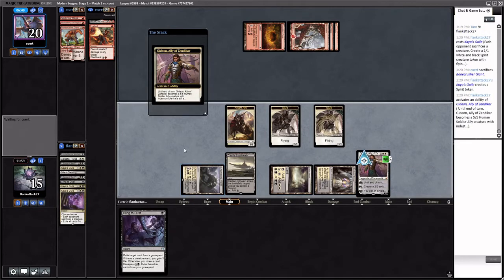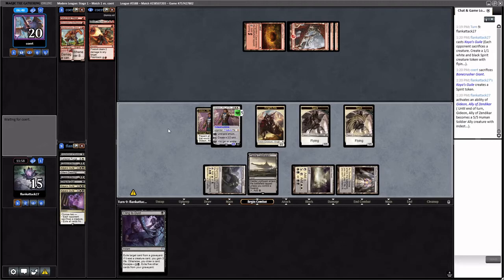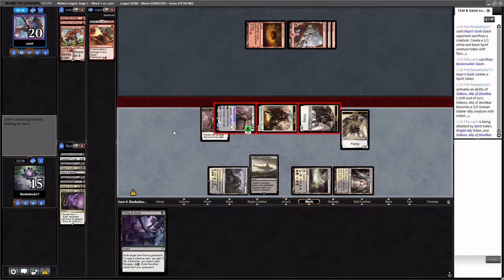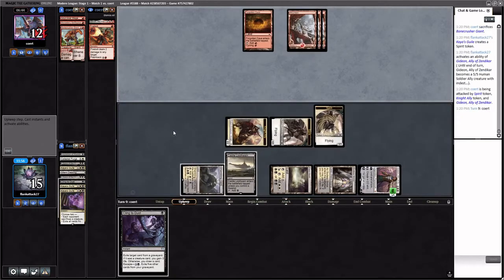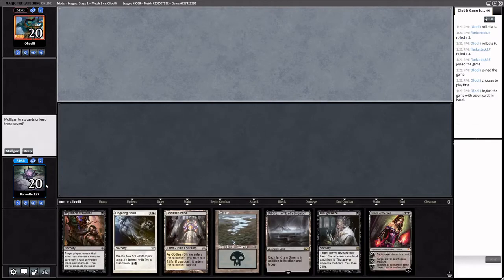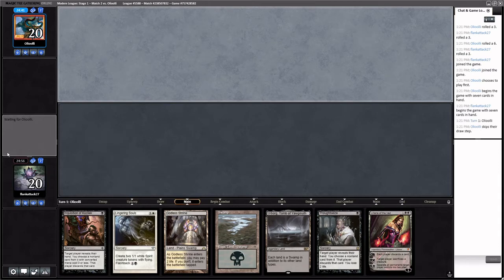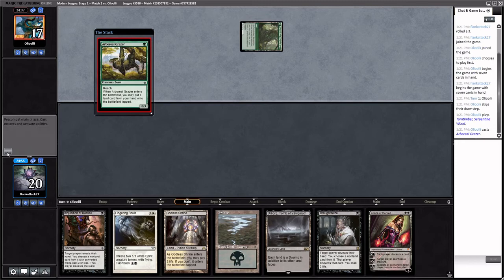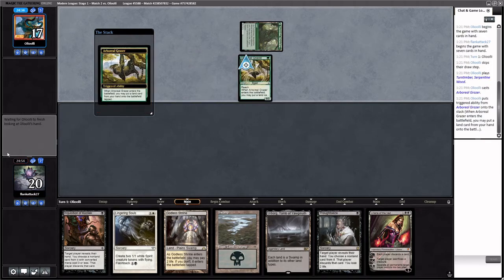That took forever but we're 1-0. Welcome to round three — we've won the die roll and we're keeping this hand. It's really good — we've got Thoughtseize, Inquisition, Lingering Souls. Opponent's on Amulet Titan.